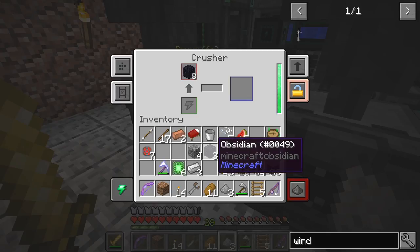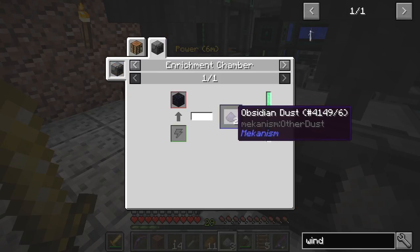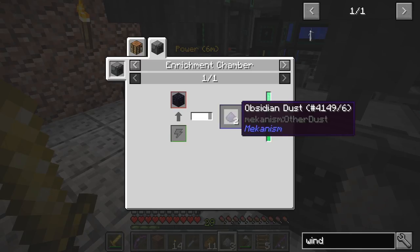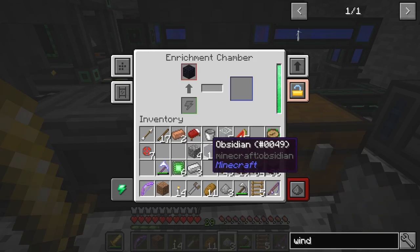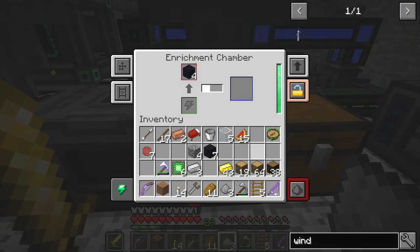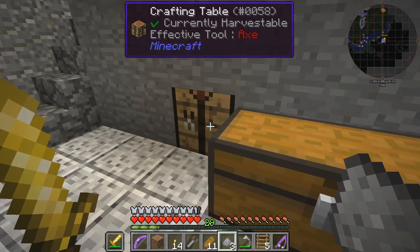That's not working - let's have a look at the enrichment chamber. I need to put it in the enrichment chamber, which will give me two dusts, so we'll need four of these. Now what we need to make is an osmium compressor - I think that will probably be the last machine down here. Let's have a look at that.